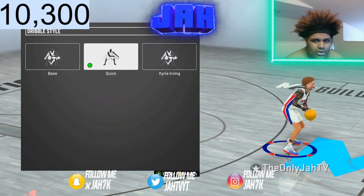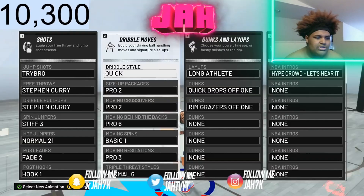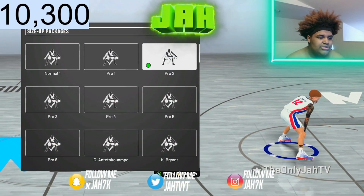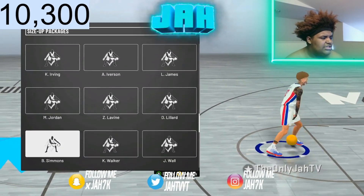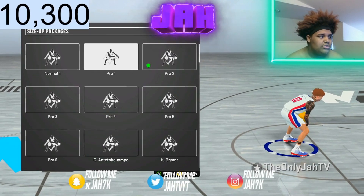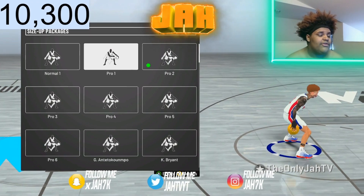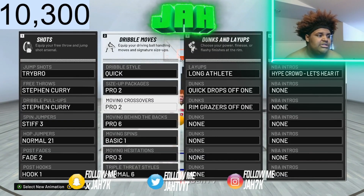Dribble style — I've always been using Quick all year. I've never used any other dribble style but Quick. I tried Kyrie; I don't like it. I just like using Quick on all my players. My size up package, I got Pro2. It's the one I've been using ever since the past game really. I tried Kobe, Zach LaVine, Kyrie — I don't really like any other one than Pro2 because Pro2 gives you the fastest crossover. That's why I like Pro2 the most.